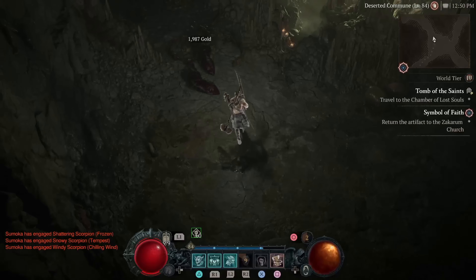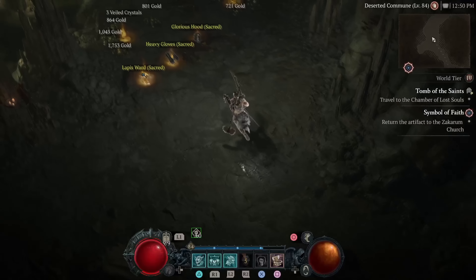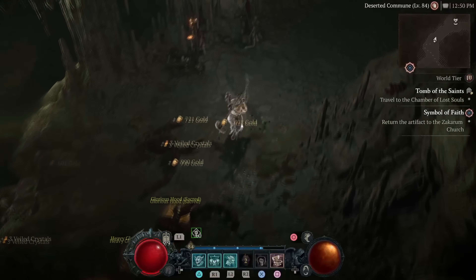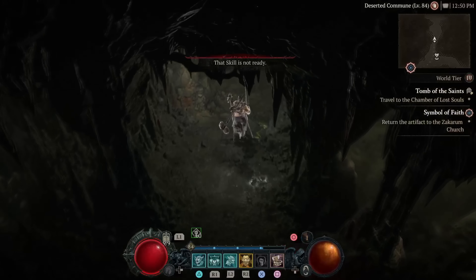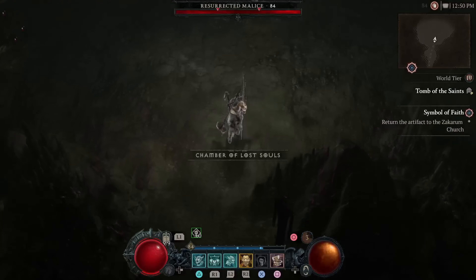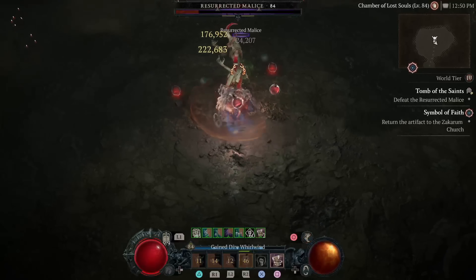Now let's move over to the second part where I will show you the endgame build. By this point, you should be familiar with the Whirlwind playstyle, what gear stats to look out for, and so on. I tested multiple setups and builds, and this one was the best.